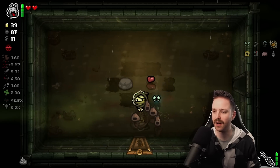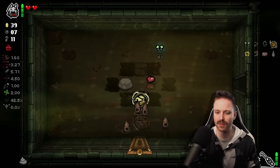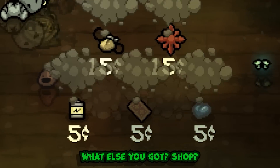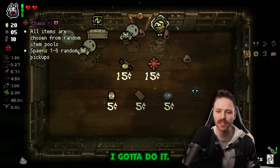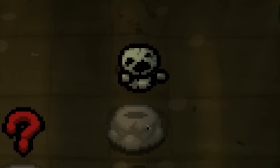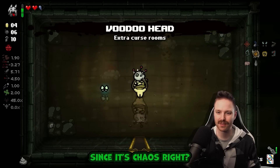Clairvoyance build - see all contents of sacks and chests, and we know exactly where our secret rooms, tinted rocks, and crawl spaces are. Stopwatch - oh god, it's so good! Shop Chows - I have to, I'm taking the Chows! That's a bomb key beggar. Did you just wink at me? Blow shot - not bad, but I'm gonna go for the middle one. It's Chaos right?